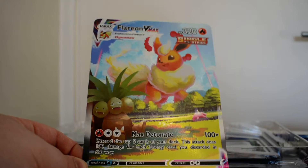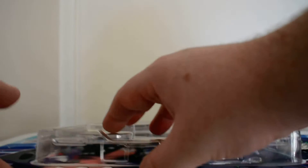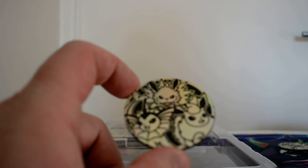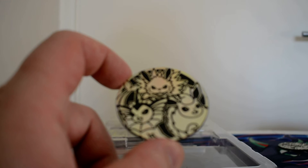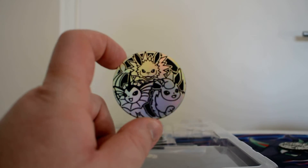We also get this alternate art VMAX Jumbo. Such a shame, it's probably going to get a little bit worse for wear. The Jumbos are an interesting idea, but the fact that you can't really get sleeves for them means most Jumbos end up just going to waste, falling apart and stuff like that. But we do get an evolution coin — I don't know why it's listed as a pin — and we do get the two promo cards, the main focus of this box.